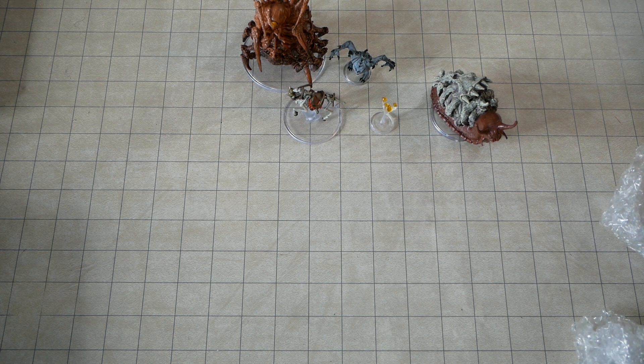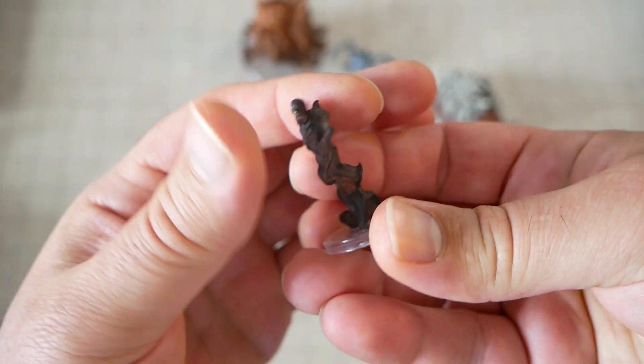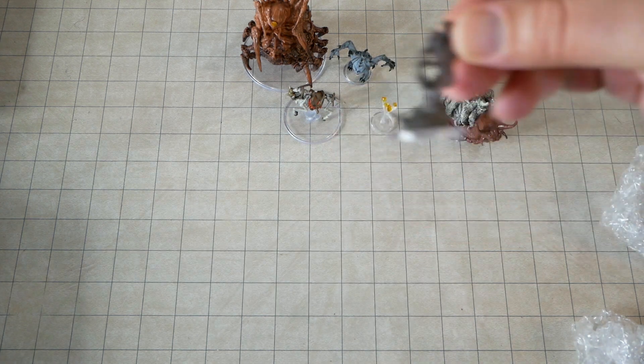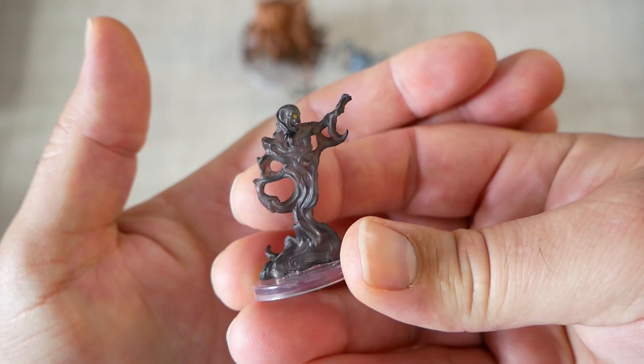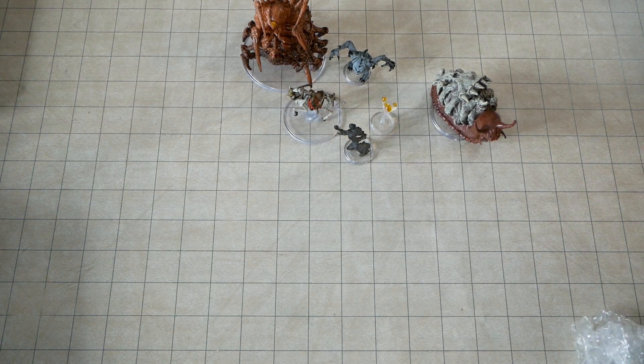We have a Wraith — translucent gray miniature. Very nice sculpt on that. It's not exactly humanoid, not exactly the classic ghost. It's nice and kind of uneven, like whispering smoke or ectoplasm.